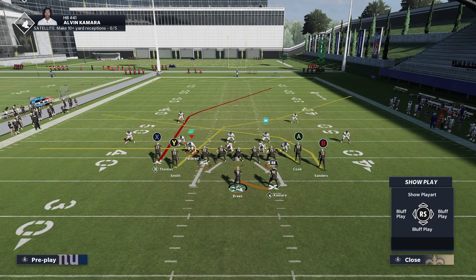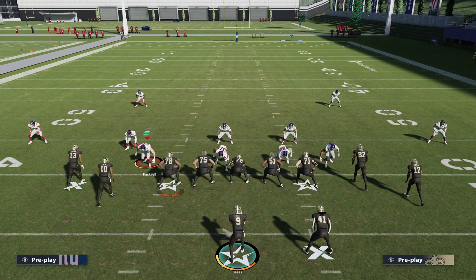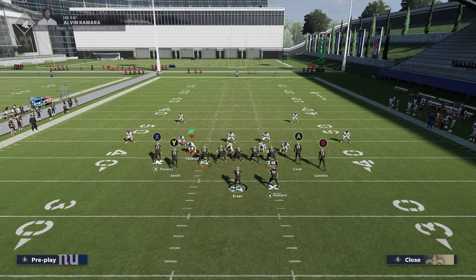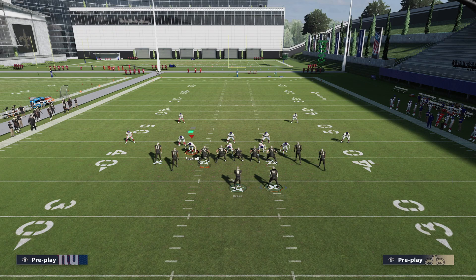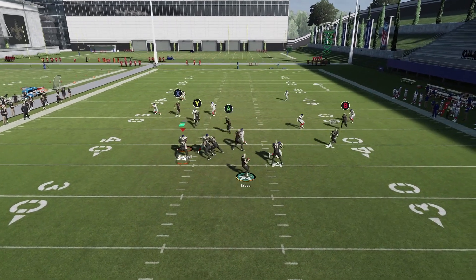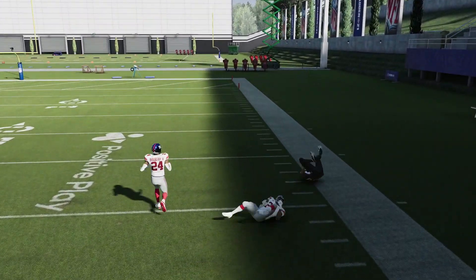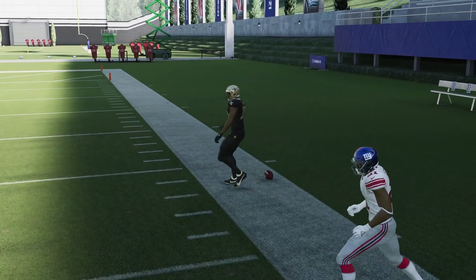Because we're in a tight formation, I'm actually in the middle of the hash marks. That's something I like to do just because it spreads out the field a little bit. If I compress myself to one side, I already have two receivers on that side and it really does limit me in what I'm doing with my plays. That's why I'm on the middle hash, but you can go to whatever hash you like. One more time with this setup: X on a curl, B on a curl, and RB on a flat. Motion them over and you can throw Y right over the top. Overall it gives us a nice set of options.